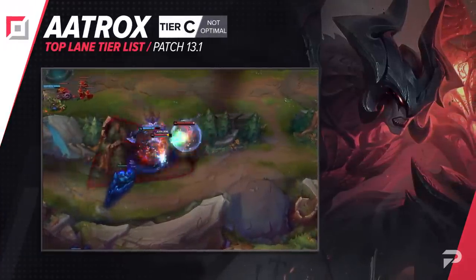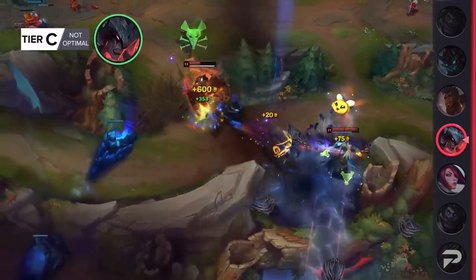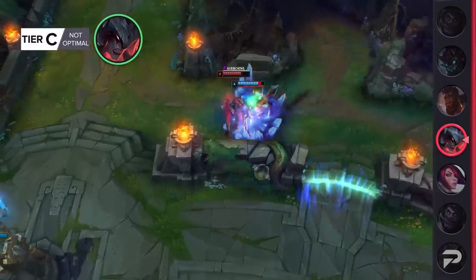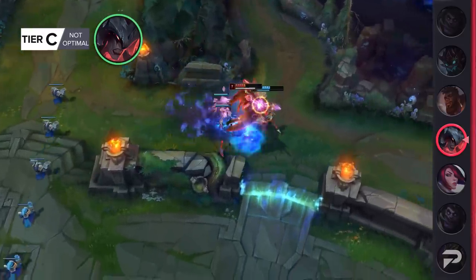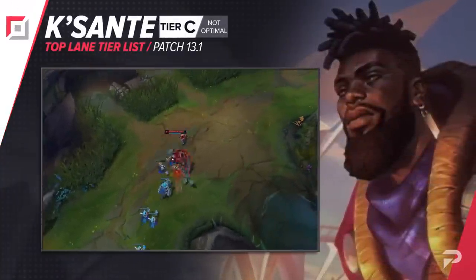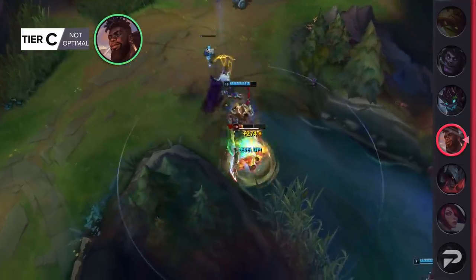Aatrox falls down to the C tier this patch. A lot of people are probably going to disagree, but Aatrox does not need the nerf he's getting this patch. His solo queue performance is pretty average — I'd say it's kind of bad. He can snowball hard, but his negative win rate shows that doesn't happen that often, and even when it does, lots of compositions shut him down easily. The only other argument is his pro play presence, but the last relevant pro play was Worlds on patch 12.18, and a lot has changed since then with the preseason. K'Sante also moves down to the C tier. He's another champion that performs between meh and bad in most of solo queue, but when played super well has insane carry potential. As a result, the many have to suffer, and K'Sante will now be pretty much never worth locking in.